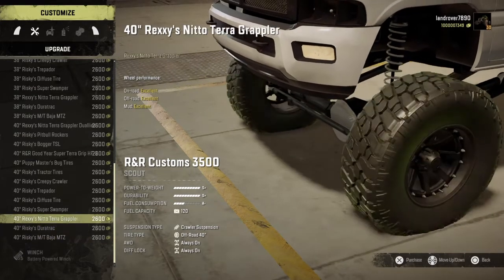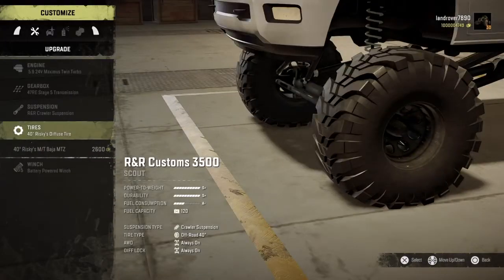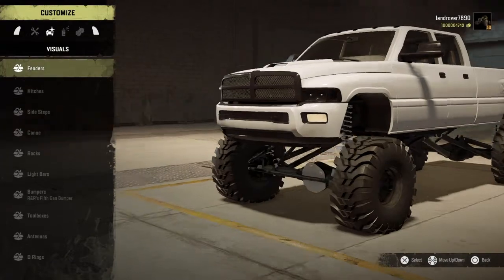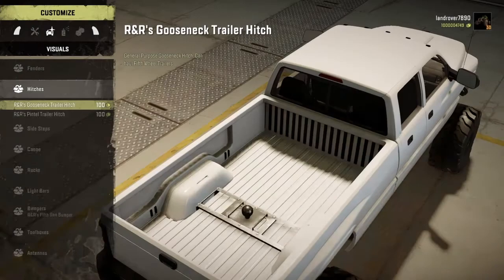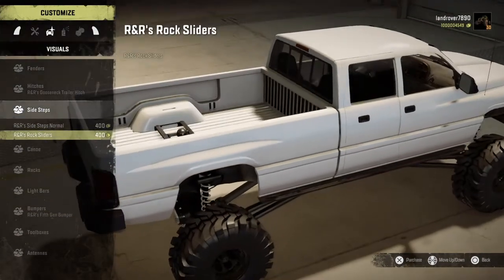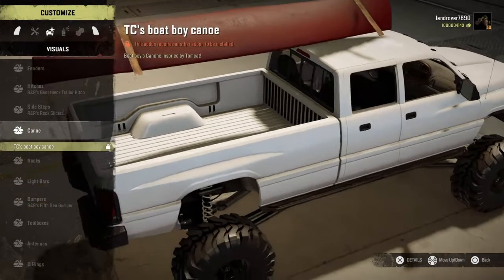We can do like a show truck look as well with those type of rims. I feel like I'm gonna go with the big boys - 40s on it. Battery, winch, fender. Oh, we can put dualies on the back, yeah we can put dualies hitches. Can we run both hitches? Yeah we can, but I'm gonna take off that one because it moves. We can do side steps and I'm gonna put rock sliders on.